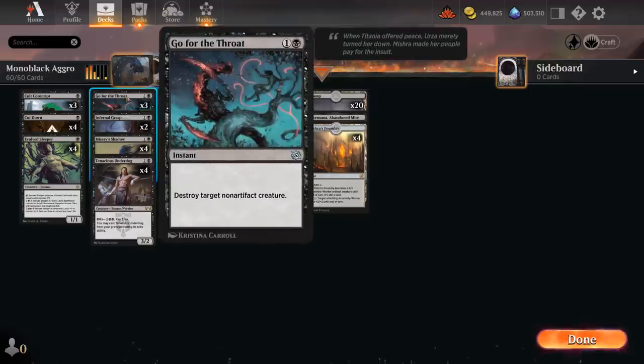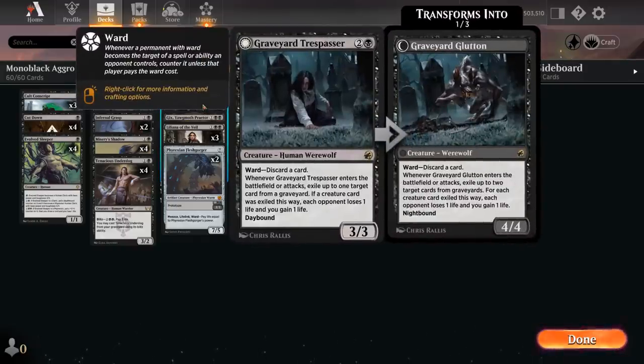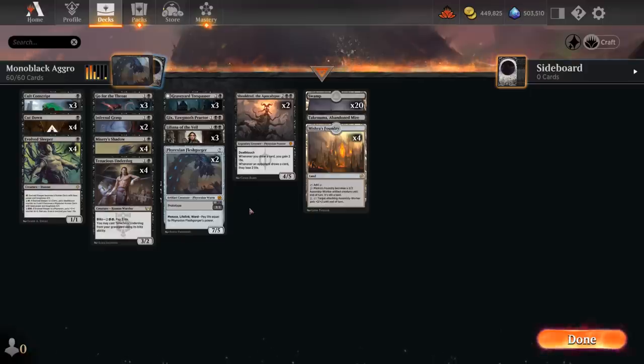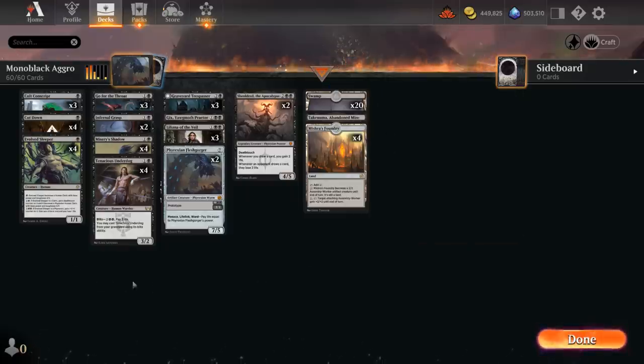Cut Down is our one-mana removal spell of choice, killing a creature with total power and toughness five or less. We've got Infernal Grasp to complement Go for the Throat. Tenacious Underdog is yet another mana sink — a two-mana 3/2 that can blitz out of the graveyard for four mana at the cost of two life, entering with haste, though we have to sacrifice it end of turn; it also draws a card. At three mana, still three copies of Graveyard Trespasser as another way to exile cards from the opponent's graveyard. The mana base runs 25 lands including four Mishra's Foundry and an Abandoned Mire. That might seem like a lot for a deck topping out at four mana, but we have so many mana sinks between Sleeper, Underdog, Shadow, and Mishra's Foundry that we won't struggle to use up all our mana.